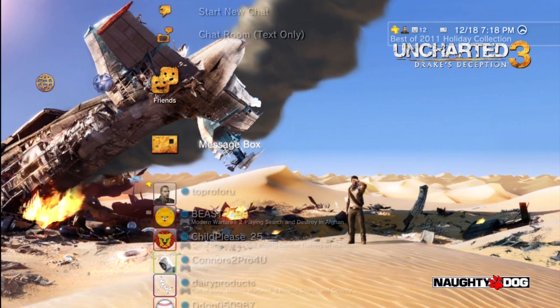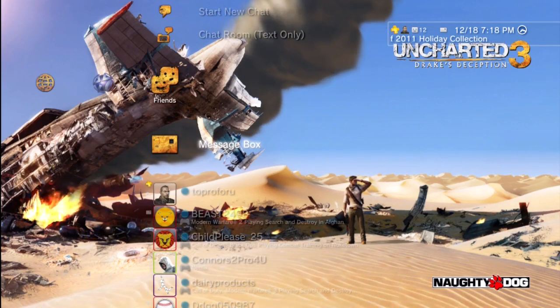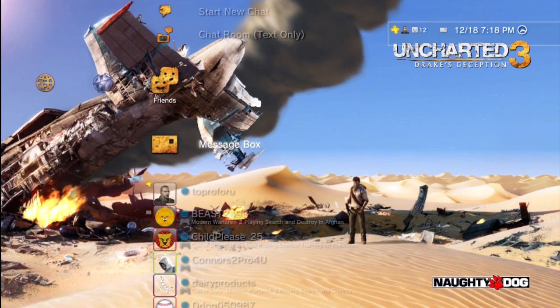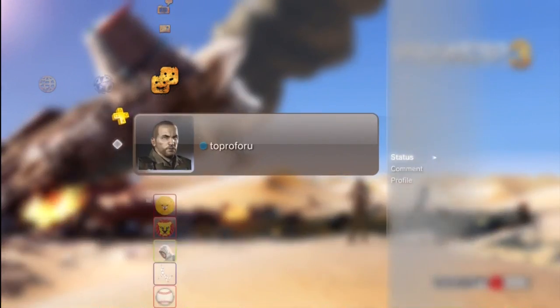Sup guys. I got a kind of a glitch here on the PlayStation 3. This is on how to appear offline. You originally can't — the most you can do is go to 'not available.'